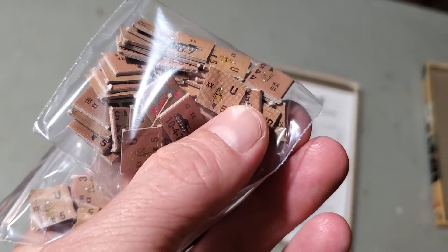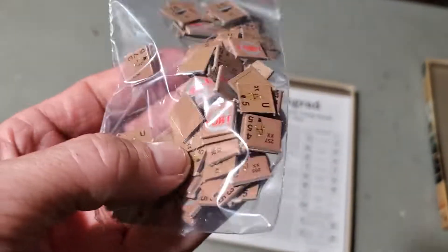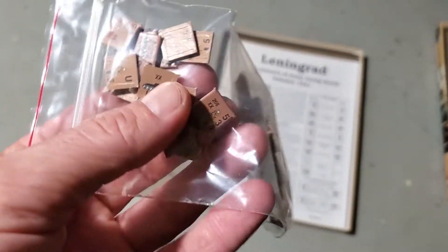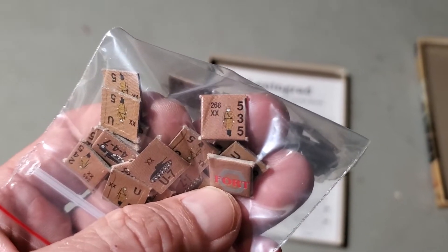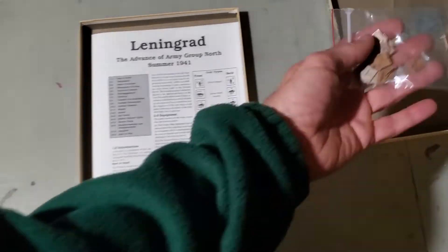Soviet units have an untried side, which is this U — they all have a movement of five. When they are attacked or when you attack with them, you flip them from their untried side to their combat side. The top number is attack, the middle number is defense, and the bottom number is move. Move is always going to be five for infantry. But you have different units that are untried — you don't know what you're getting.